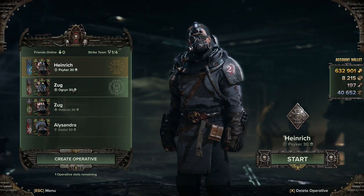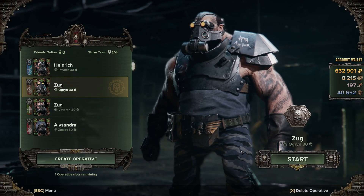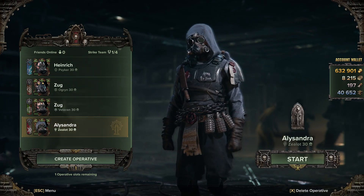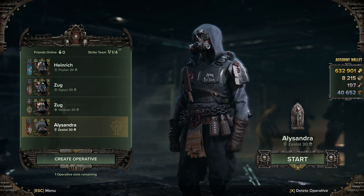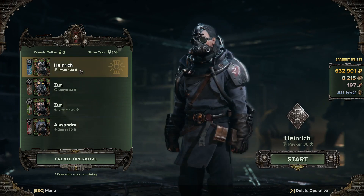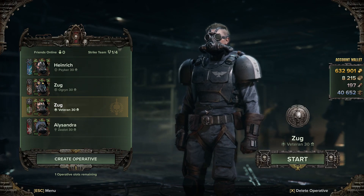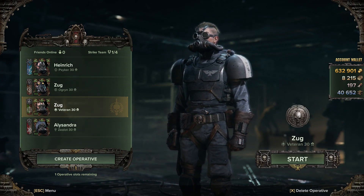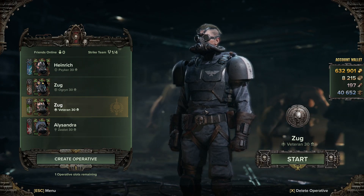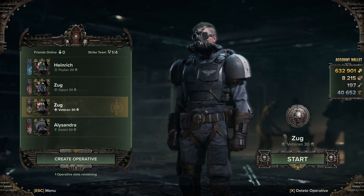So this is sort of the halfway point they've come to meet us with — a premium outfit. There's the Psyker, there's the Ogryn — I'm not wearing the trousers because they're awful. We've just seen the Veteran and here is the Zealot. To be honest they're not bad. I like the Zealot one, the Psyker one's all right. They're nice — mostly just reskins but not terrible. But are they worth the trade-off for the huge amount of currency that Xbox players were given?